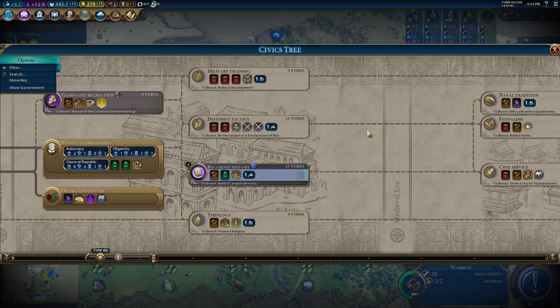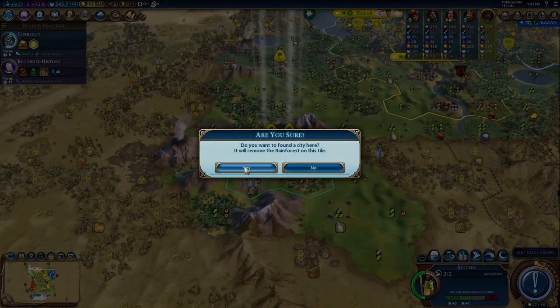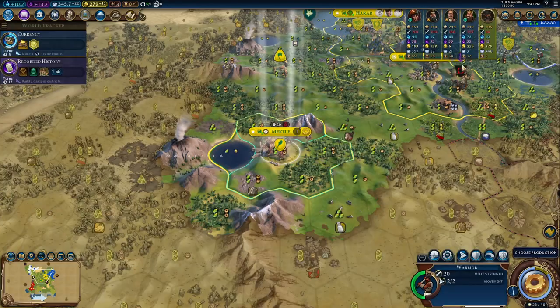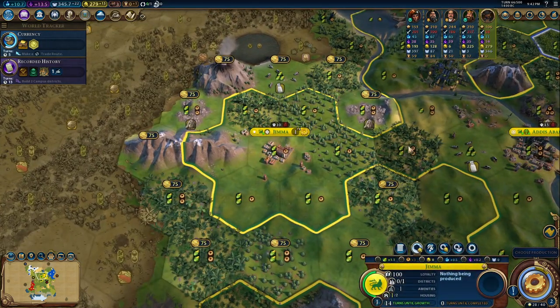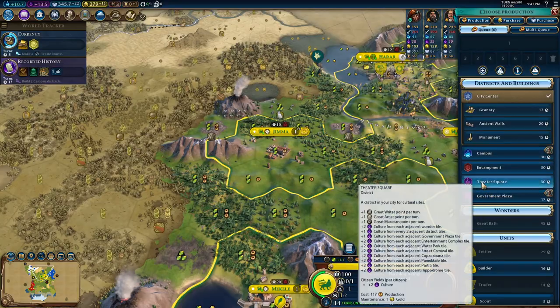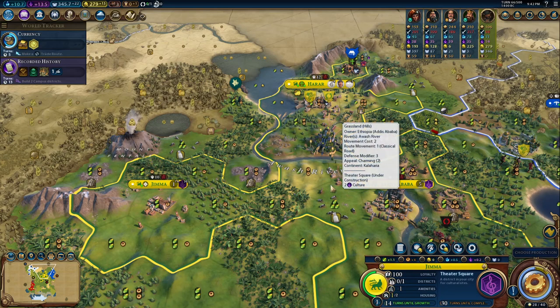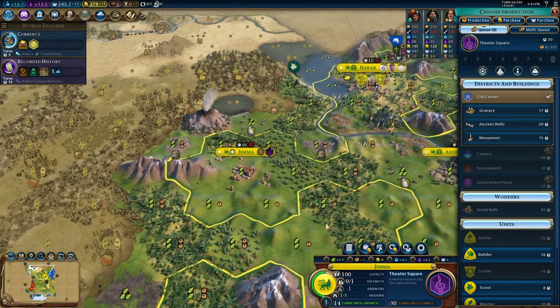This could be good — it will get me a lot of era score because I have Free Inquiry. Let's settle this city — I assume this is the best spot I can go for. Now this city — yes, I can do the Theater Square trick. Theater Square! That's bloody awesome. Originally I was planning to have a Commercial Hub here and here, but that has just changed.